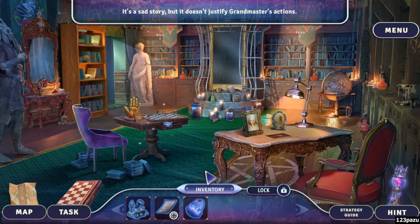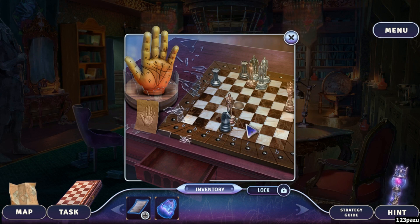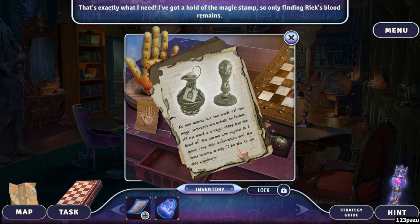Focusing crystal. No one knows, but the binds of magical contracts can actually be broken — all one needs is a magical stamp and the blood of the person who signed it. I should keep this information and the items hidden so only I'll be able to use this knowledge. And you wrote it here for people to find — thank you very much, Grandmaster!